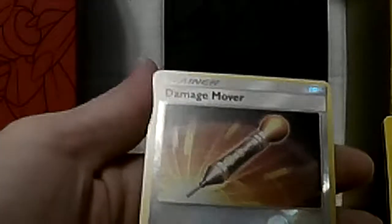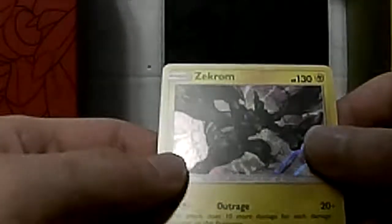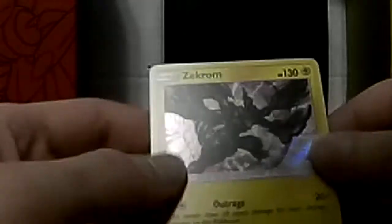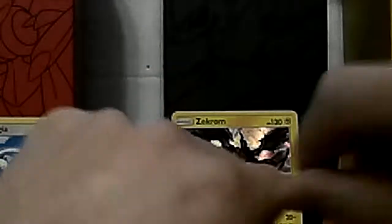All right, here we go - reverse holo and nothing special there. And whoa - I don't know why I forgot the name of this Pokemon, it's pretty famous. This is a rare card basically with a color graphic. It doesn't go with the real rare one so let's just put it here. We didn't get a shiny one but then I didn't expect it. The shiny ones are supposed to be the rare ones in these booster packs.